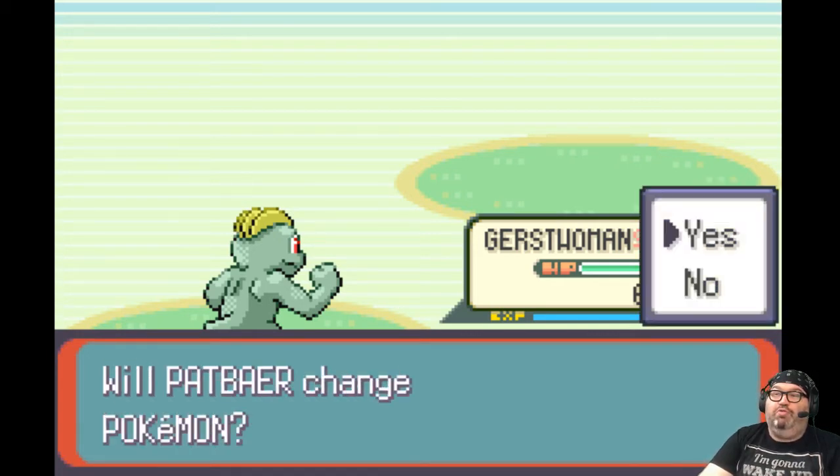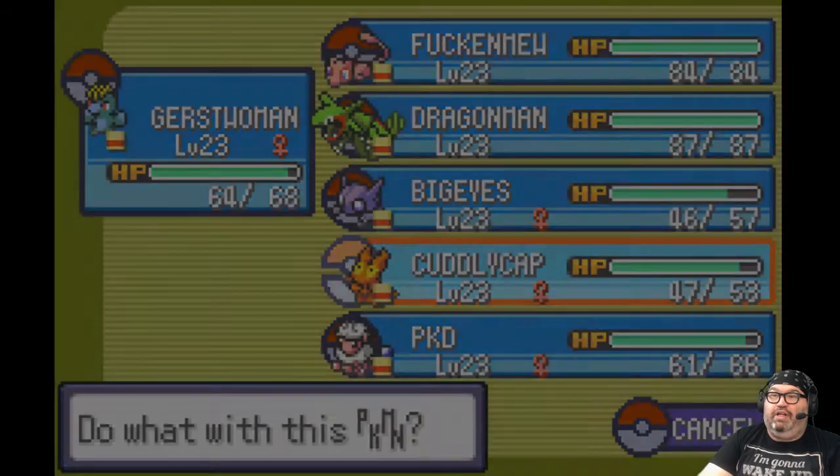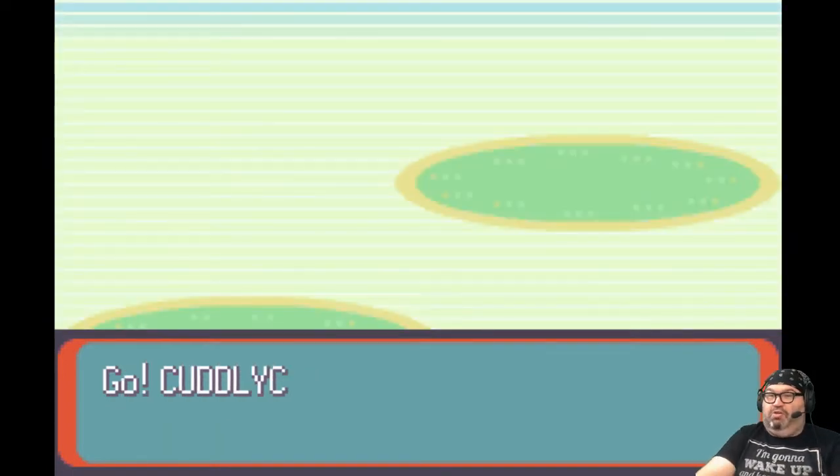Almost level 24. Gloom — yes, I'm going to change out. I'm going to put Cuddly Cap in and we're going to burn this Gloom. I'm going to set this Gloom on fire.